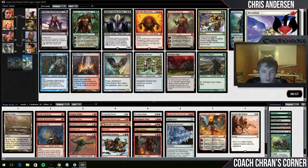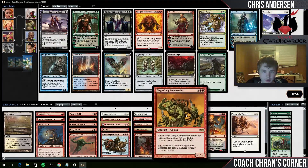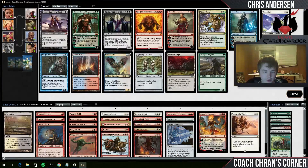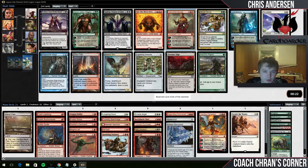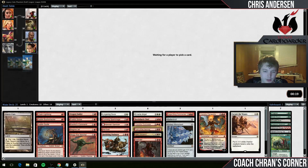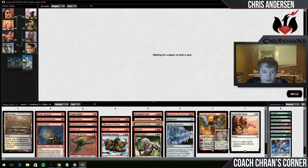We do have a good white card here - that's a pretty nice payoff in Reveillark. When that thing dies, you get your Siege Gang Commander back, you get your Beetleback Chief back, you get your Harabaz Garrison back, and Mogg War Marshal. Some good targets there. Probably just ended up being Cathar's Crusade though. Discard is very powerful - good with War Marshal and good with Siege Gang Commander. It's got to be Cathar's Crusade though.